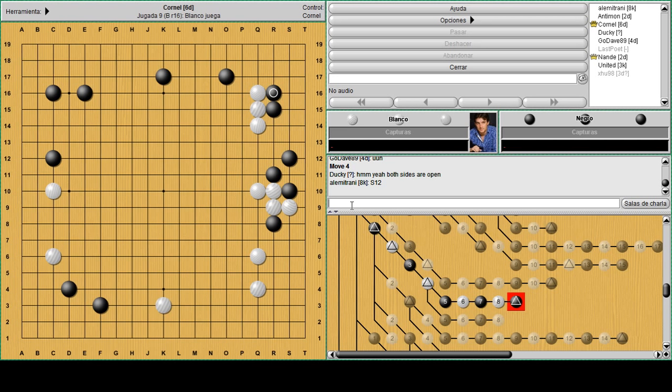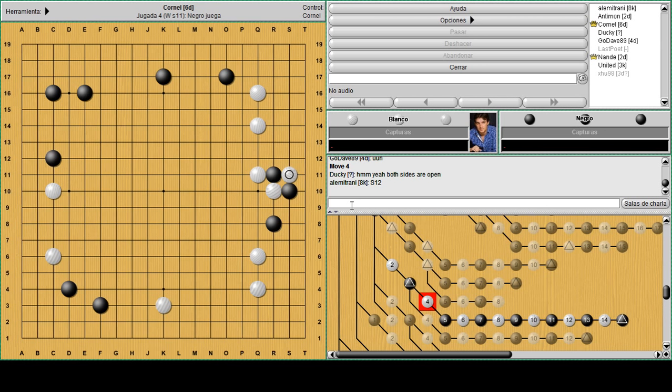Now let's see what happens if white goes hane up to put more pressure and to resist. The next move would be counter hane. Here white can think about cutting or just atari. If white cuts like this, you have to go out - pon-nuki is too much to give here. And now atari - sacrifice that S10 stone.